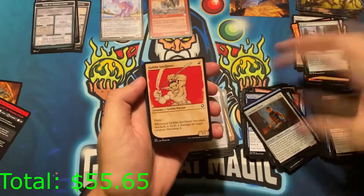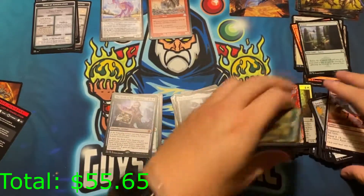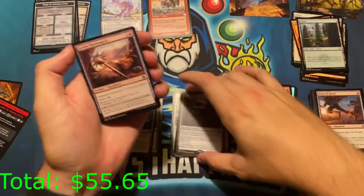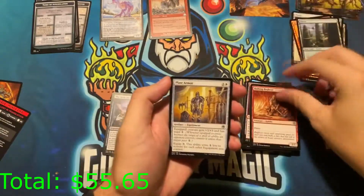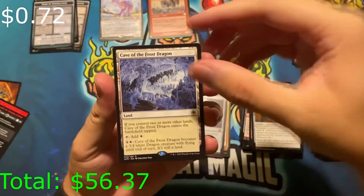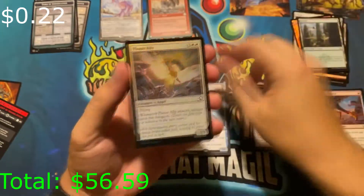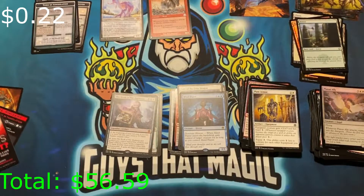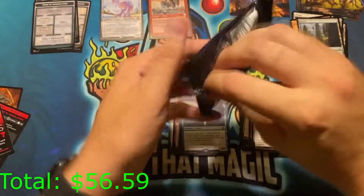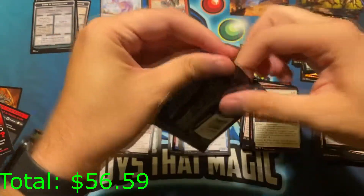Going to be opening the gift bundle on camera as well. We almost have as many uncommons as we do commons — does that make uncommons common? Another creature land with Cave of the Frost Giant, pretty cool. Mind Flare as another rare. What is the list? The list is where you get extra value — there's a 25% chance you get a list card in packs, so just theoretically with 32 boosters...